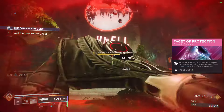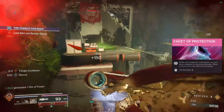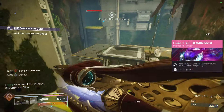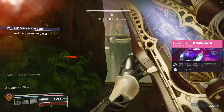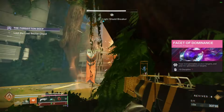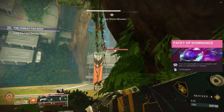Facet of Devotion — defeating targets afflicted with Stasis or Strand debuffs grants bonus light transcendence energy. We're mainly going to be using a darkness weapon for the setup, so our darkness bar is going to be juiced up pretty easily. This is a great way to feed into that a bit more and ensure we're able to keep up transcendence all the time. This one's a bit more of a flex pick, but I think it's really valuable.